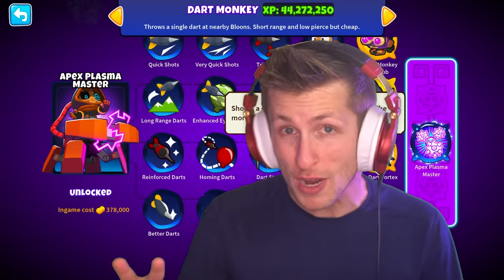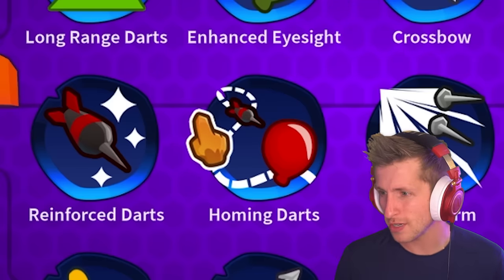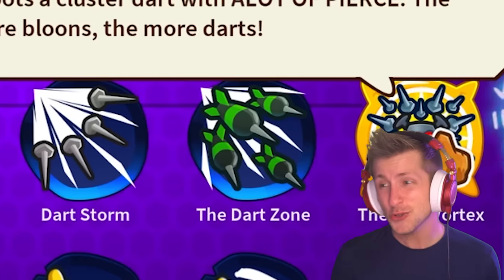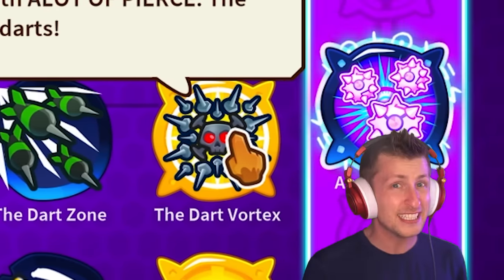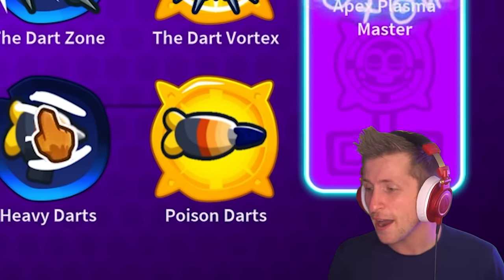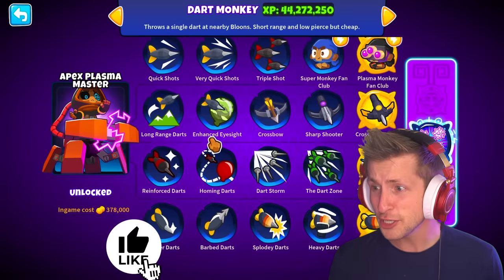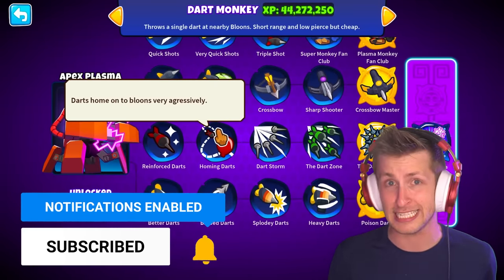Today we're adding two brand new paths to the Dart Monkey. The first one, made by Mr. Goopy Drawers, is a path that allows you to get even more than just three — you can get up to four, six, and then eventually shooting a giant cluster, the Dart Vortex. Moving on to the next path, made by Graham Cracker and Engineer Monkey for the art, we've got Poison Darts. Darts deal three times damage, heavy darts, and exploding darts. These are going to be insane, and of course, we're going to cross-path that and just see how insane this tower really is.